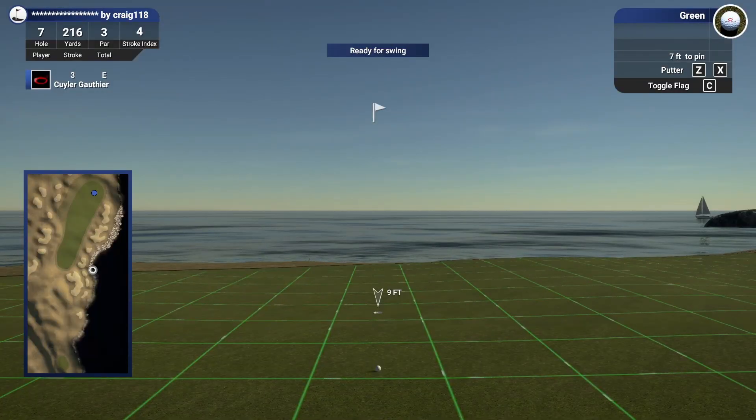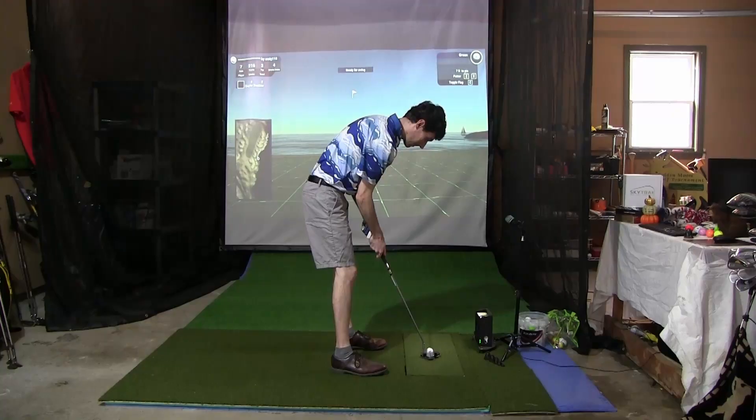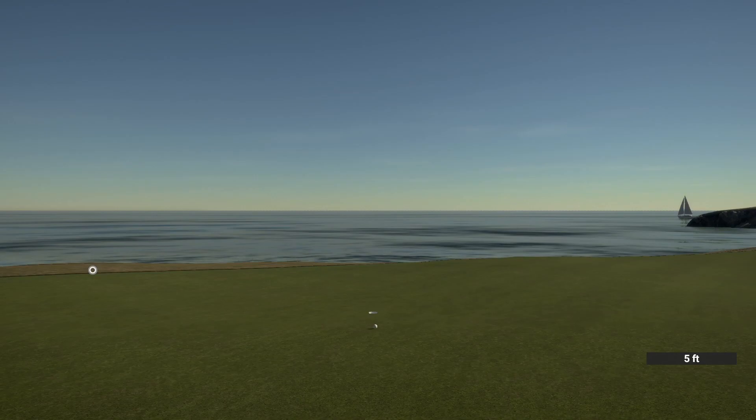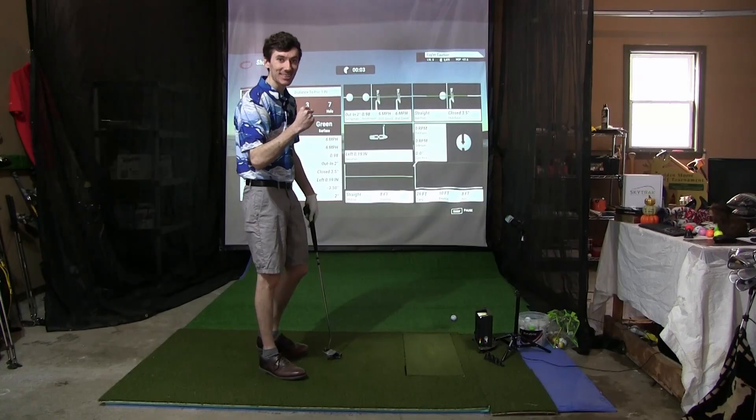Seven feet left here, right to left. Have to aim just outside the hole. Let's be firm and get out of here with a par. Yes, that is a huge clutch par to make. I'm pumped about that.